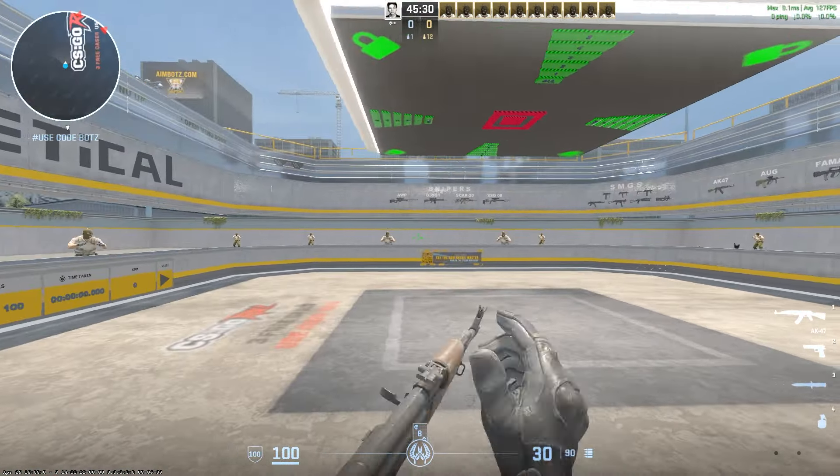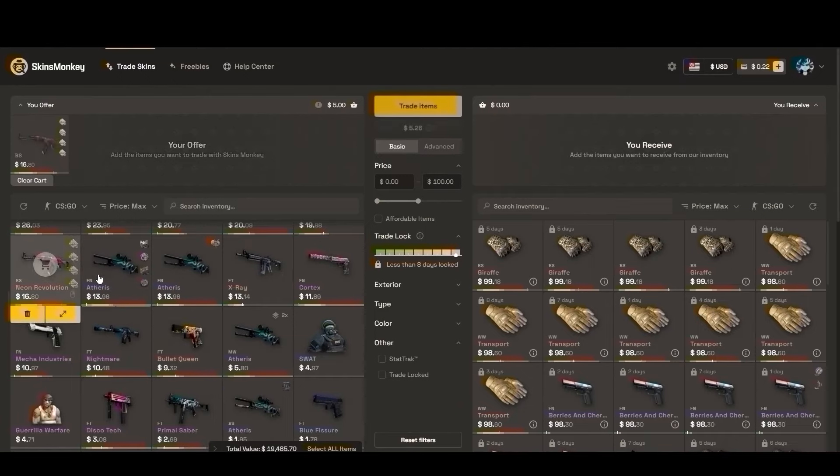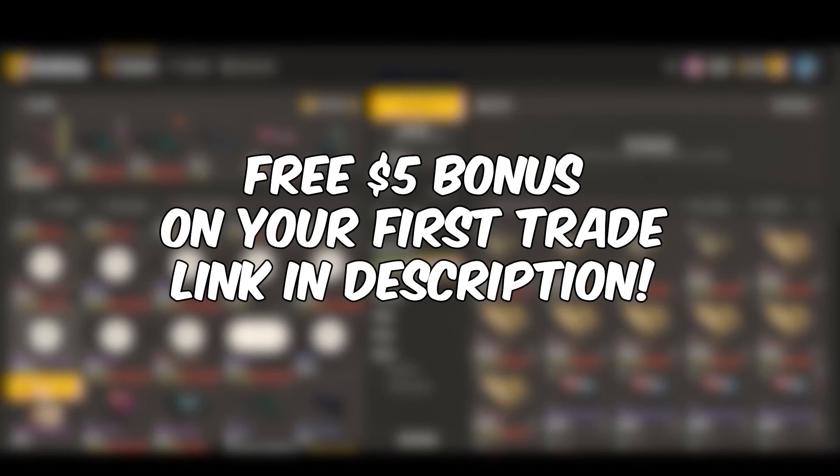Finally, there's a 75% off sale for Copenhagen stickers. That wraps it up for this update — hopefully cheaters are going to be handled a lot better. Check out Skins Monkey for that free $5 bonus on your first trade with the link at the top of the description, and I'll see you guys in the next one.